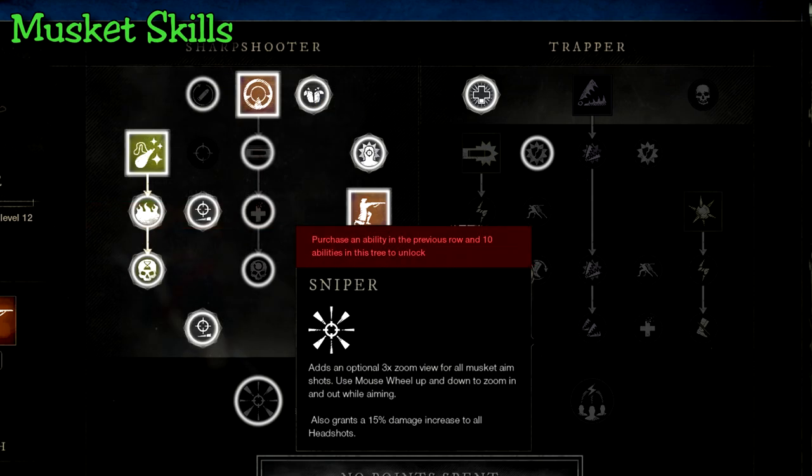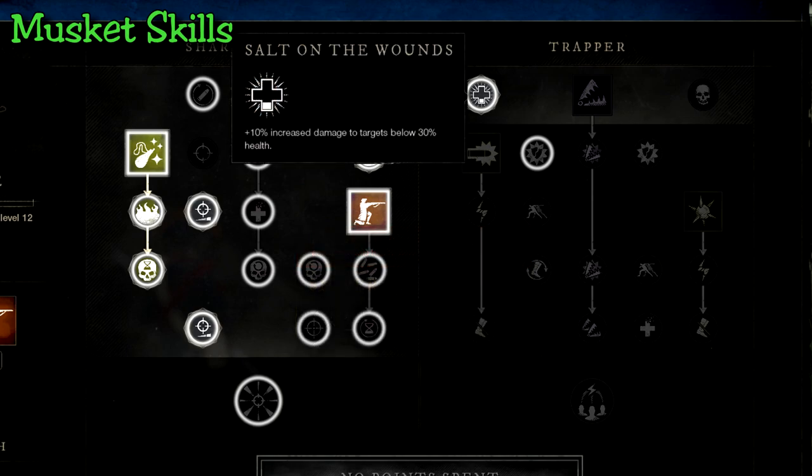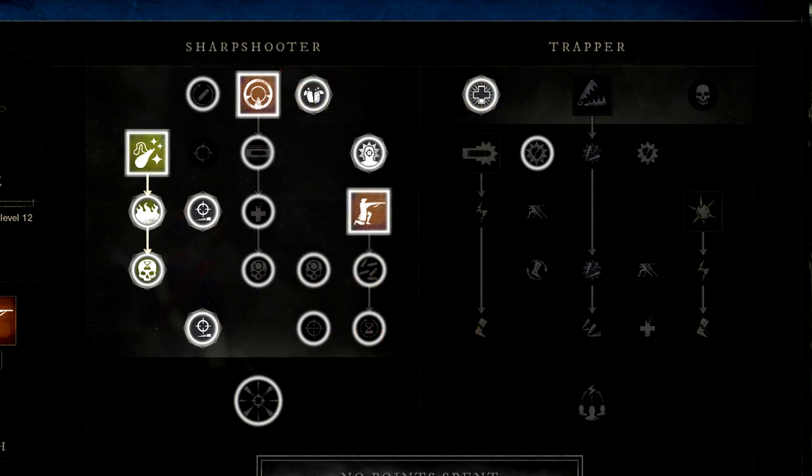You can grab the final sniper perk in this tree to complete the sniper class, adding a 3x zoom and additional headshot damage. The final two perks to max out: Salt on the Wound from the trapper set adds more damage to enemies with 30% or less health — good for bossing and dungeons. Finally, Weakened Defense helps against armored and shielded enemies, which is the big weakness of this class. And that's it for the musket.